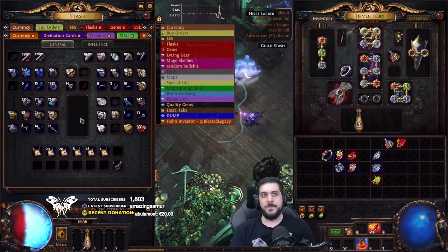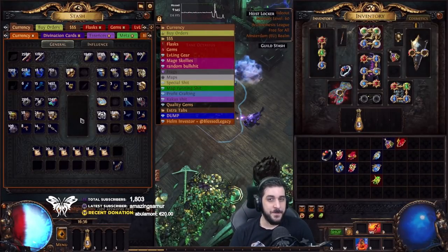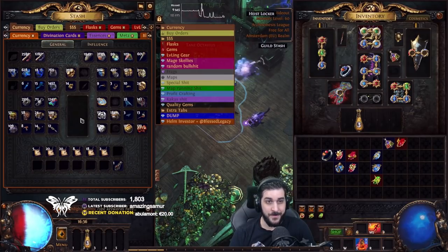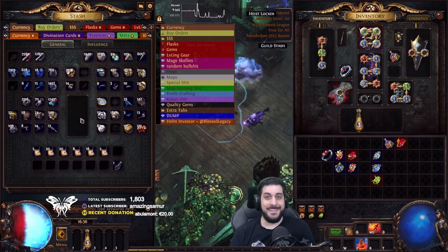Hey guys, GaziTV here with another Path of Exile video. In this one, I'm going to show you a neat little trick with the new items we have available to us in Legion 3.17 Arch Nemesis and how you can make easy currency.